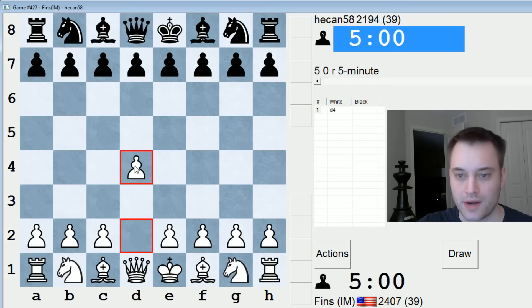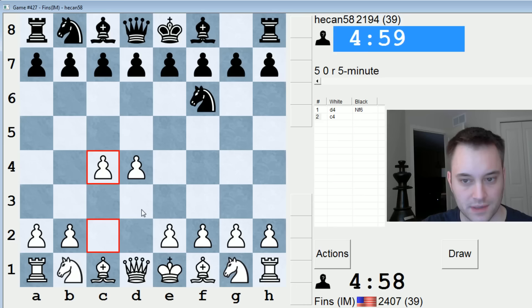Hey guys, this is John. I'm playing He Can 58 in the five-minute pool on ICC. I'm opening with d4, he plays knight f6. Let's play the usual stuff — c4 — and it's a King's Indian or Grunfeld. Okay, Grunfeld it is.